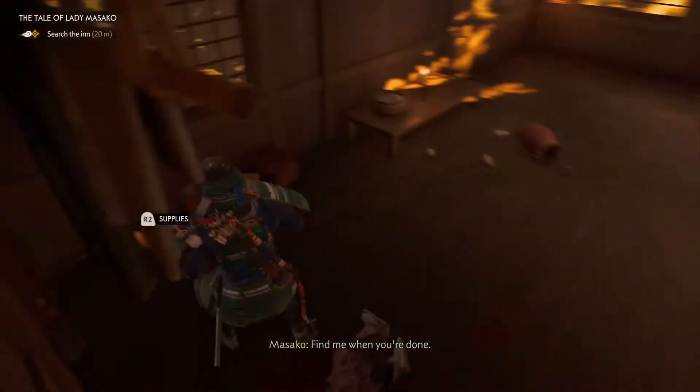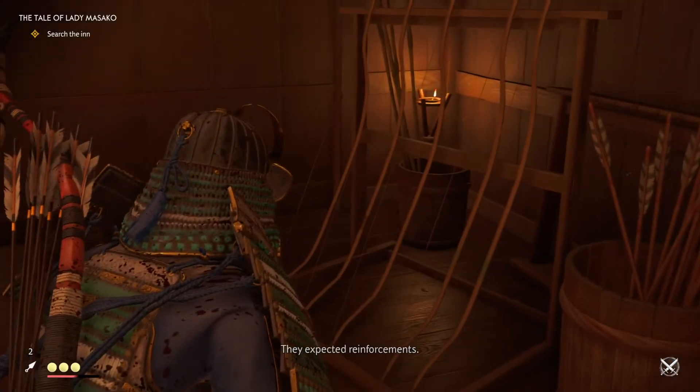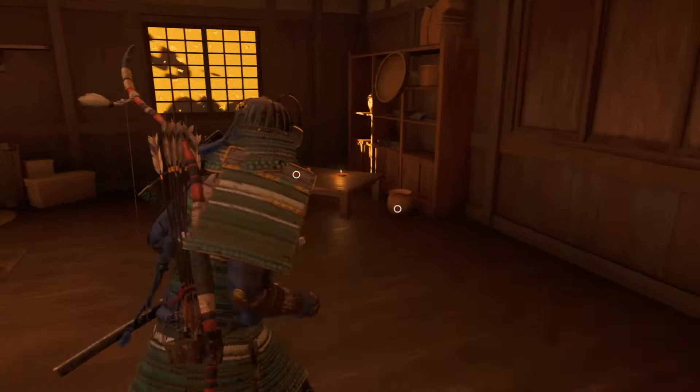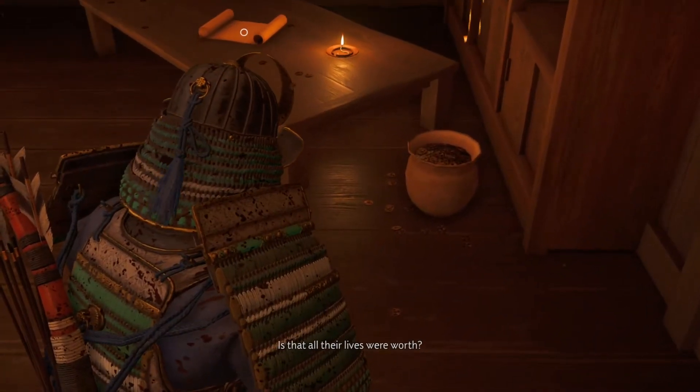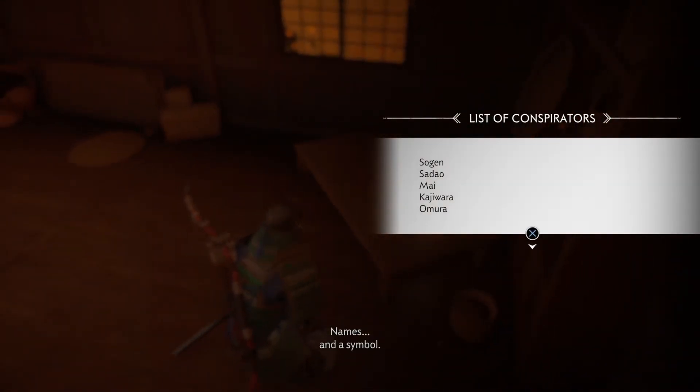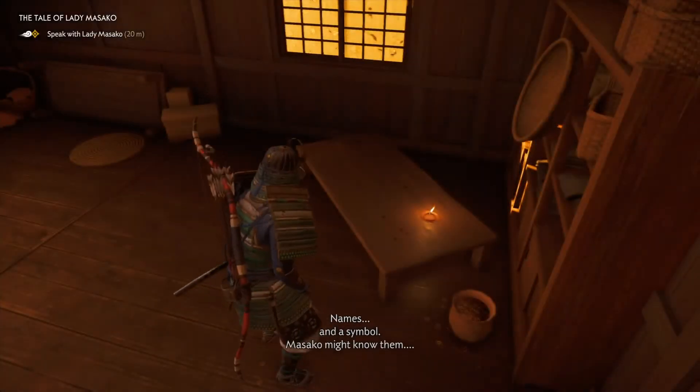That was expected. Sogen — he was one of the reasons why her entire family is dead. What's this? Must have been here a while. Payment for slaughtering children — is that all their lives were worth? Names and a symbol. Let's go talk to Lady Masako and see if she knows something about that.